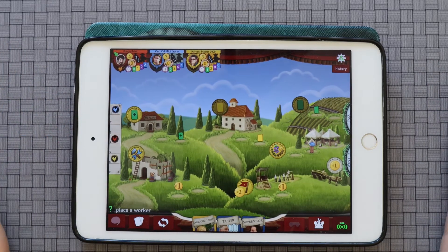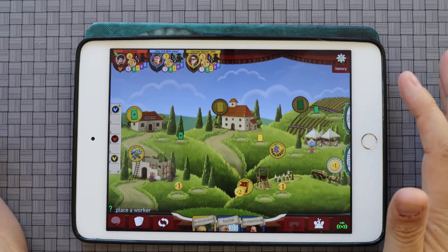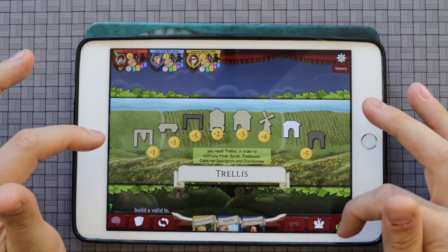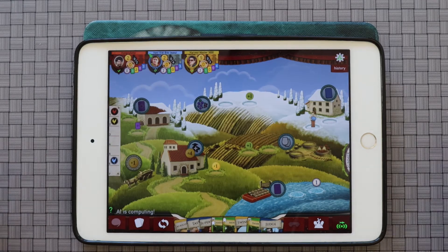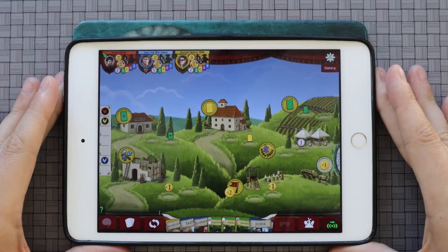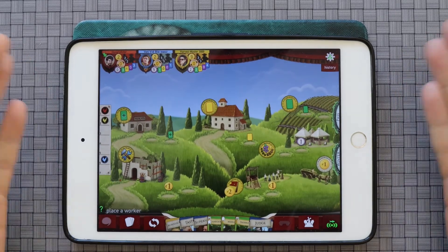It is also very easy to see what bonuses you might get if you go to a different place. If I go here, I'm going to get a green card — I'll use one of my green cards and take a couple actions. I'll just build that real quick. And so you can see as I'm here, the AI is still taking its turn. I apologize for the banging in the background — those of you watching the channel know we do have construction going on.